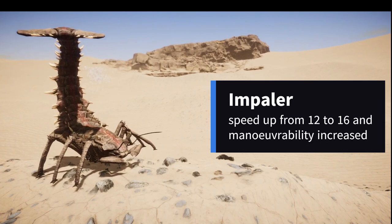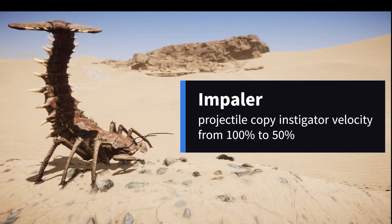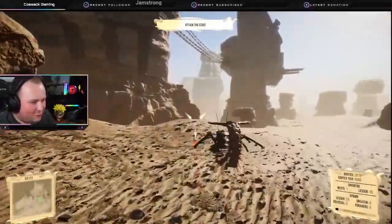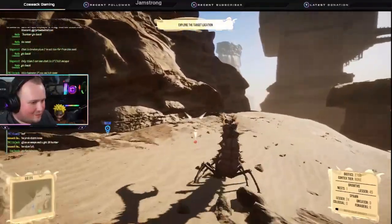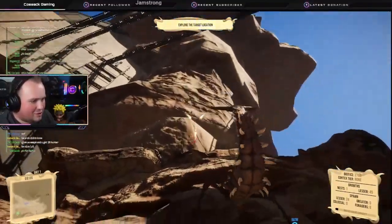Impaler has also seen some love. Speed up from 12 to 16 meters per second and maneuverability was also increased. Projectile copy instigator velocity went from 100 to 50 percent. Overall I think that's a good change — they definitely needed a little bit of love since they are a very early-game unit and they don't feel too strong but not too weak either.